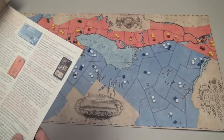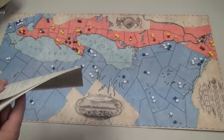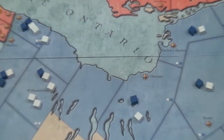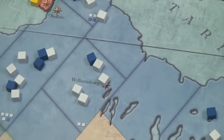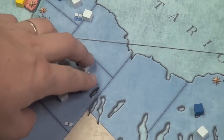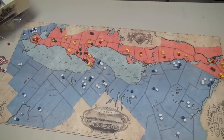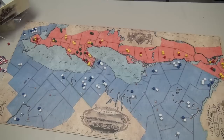War of 1812 comes with three scenarios: the introductory scenario, a full scenario which is very similar, and a 1813 scenario where you start in the middle of the war. Setup is not difficult — each space on the board shows what goes there. Each cube represents one of the five armies: green for Native Americans, yellow for French Canadians, red for the British, blue for American regulars, and white for the colonial militia. So it's a two-on-three match, but it's a very fair game.